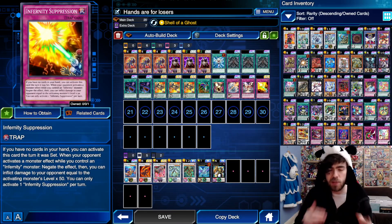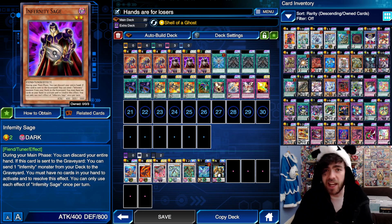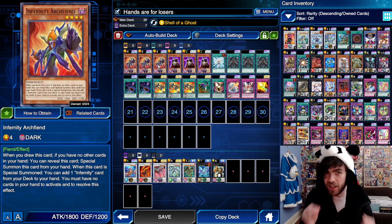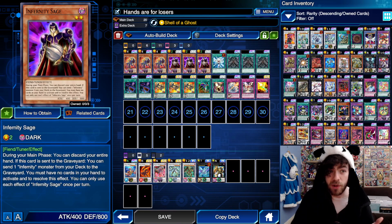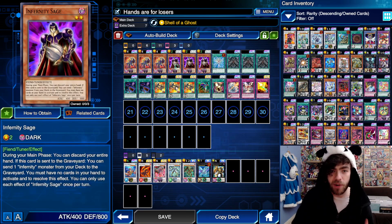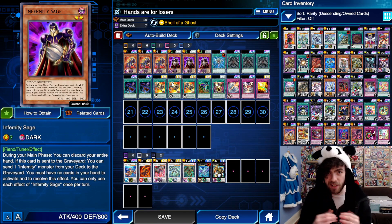The cool thing about this decklist is you might have seen some Infernity decklists almost identical to this in the past, but now we have the brand new Infernity Sage, which acts as a second starter if you don't get a hold of Infernity Archfiend. During the main phase, you can discard your entire hand, and if this card is sent to the graveyard, you can send one Infernity monster from your deck to the graveyard. So it acts as a search for your Infernity Archfiend if you have Infernity Launcher — giving this deck a brand new combo that makes it ridiculously consistent.